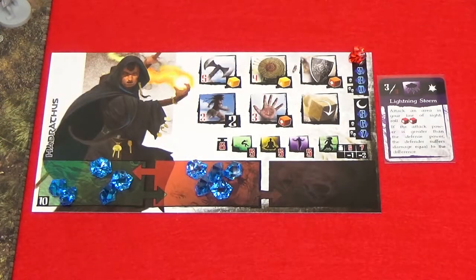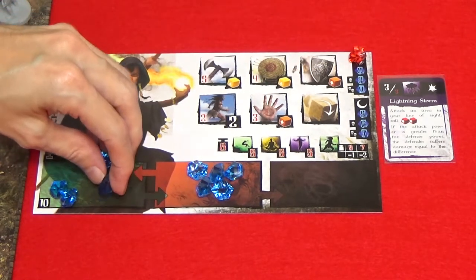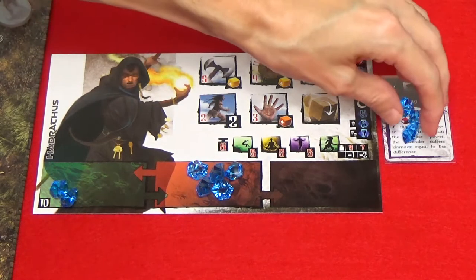To cast a spell, assign gems equal to the spell's cost (always shown in white) from the reserve zone to the spell card. At the end of the turn during the end phase, each player moves any gems on their spell cards to their fatigue zone.